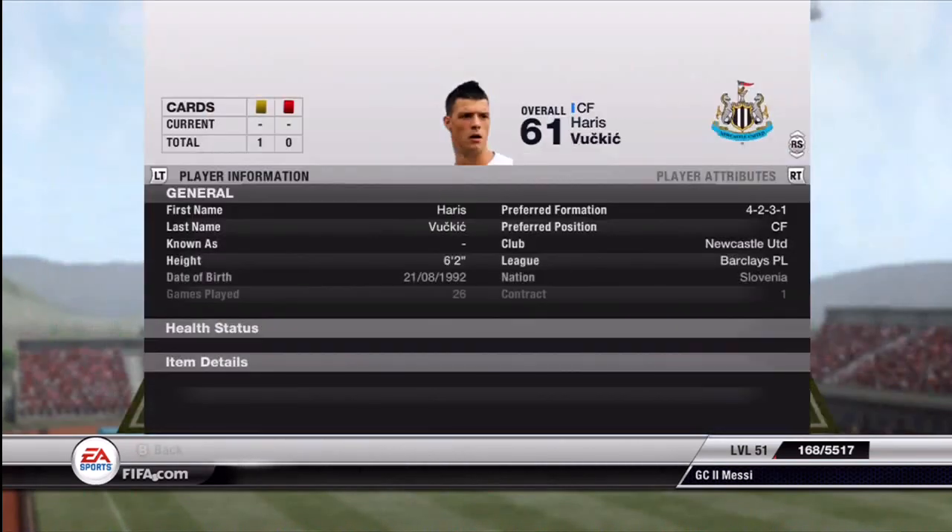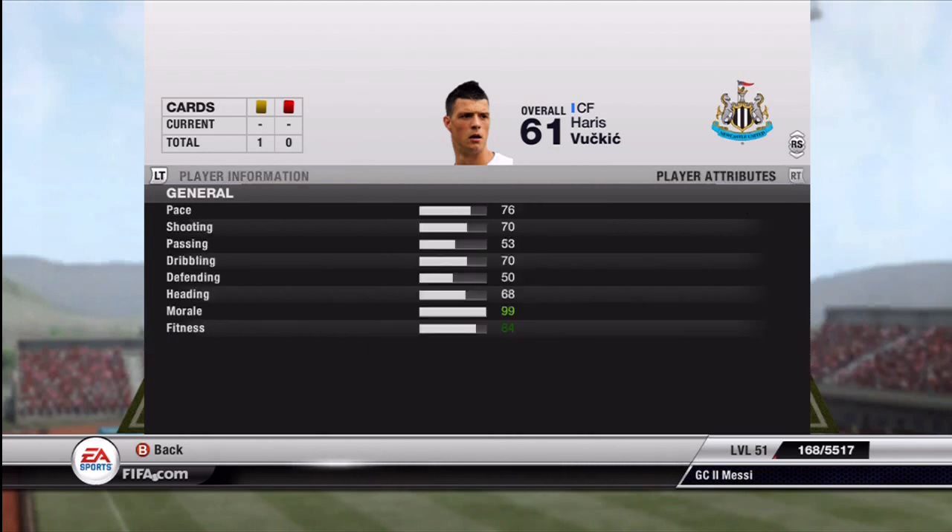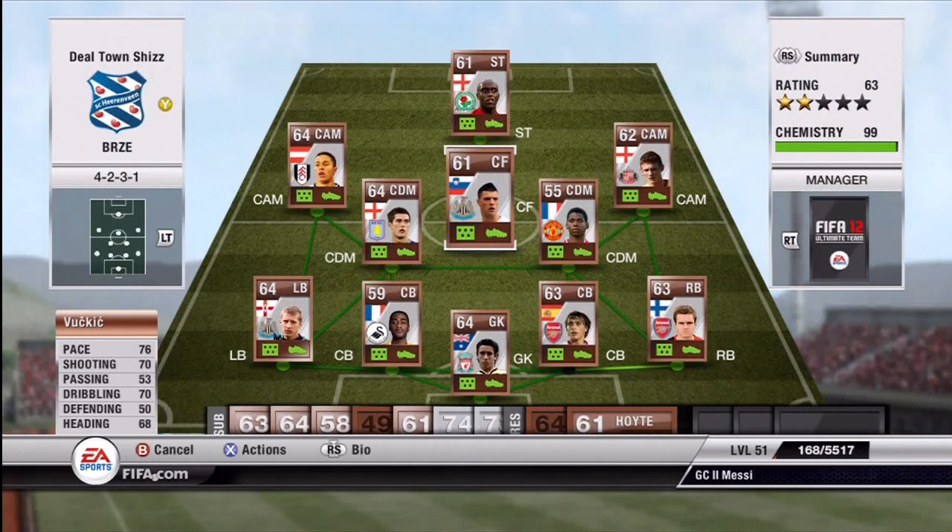Center forward is my favorite player of the team — Vucic. He's got such a great goalscoring record for me: eight games and 26 goals, so he's more than returned the favor of his 3K price tag. He's got amazing stats and in-game he has 83 finishing, which is insane for a bronze — higher than most gold strikers. I'd definitely recommend him.